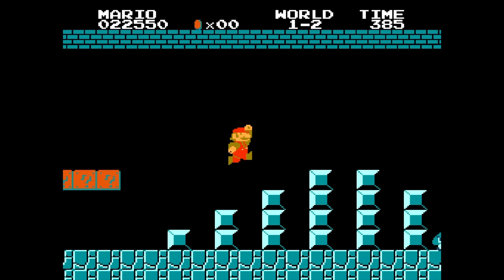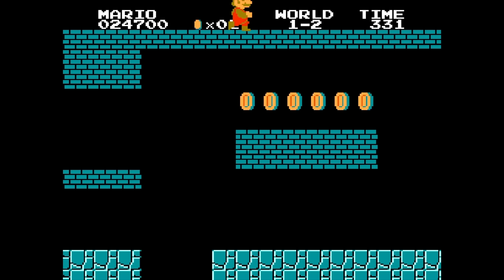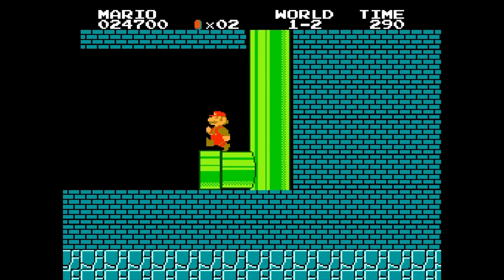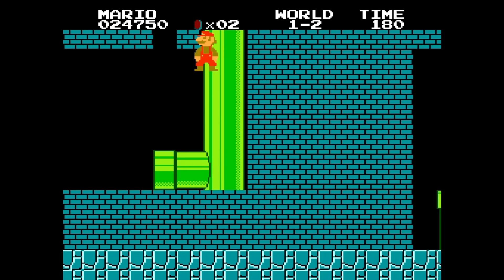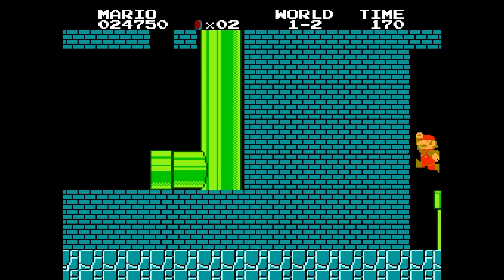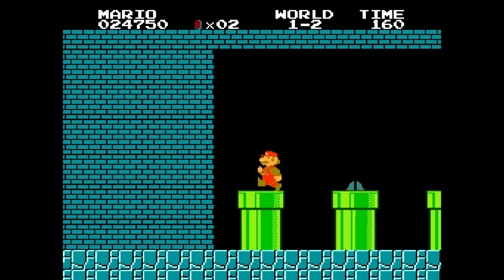Head right on World 1-2, all the way through the level. Once you get near the end of the level where the warp zones are, we're going to want to crouch on this pipe and jump — do a little jump crouch to the right. Once you hit the sweet spot you'll teleport through the wall. Three pipes are still here, but you're best to stay to the left of the screen and enter the first pipe.